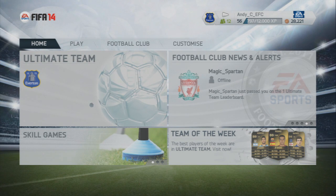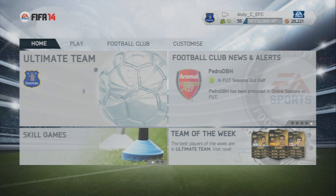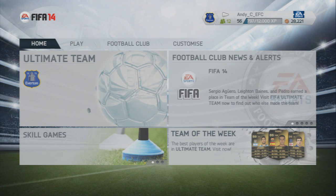Hey lads, this is Andy and welcome to a quick tip video where I'm basically going to be showing you how to get free coins on FIFA 14 Ultimate Team. Now you might be thinking 'Andy, what are you on about? There's no way to get free coins.' Technically they aren't free, but no one cares about the stuff you're swapping for them, so I'm going to call them free. They are those EA FC coin points you get to spend in the catalog.